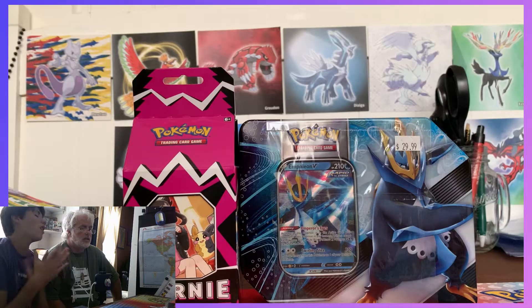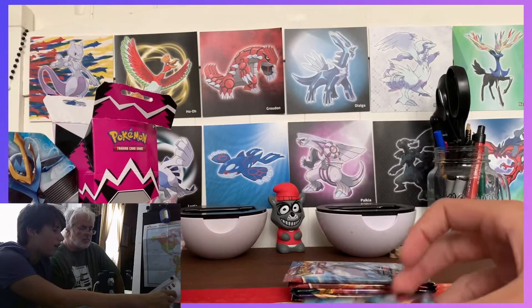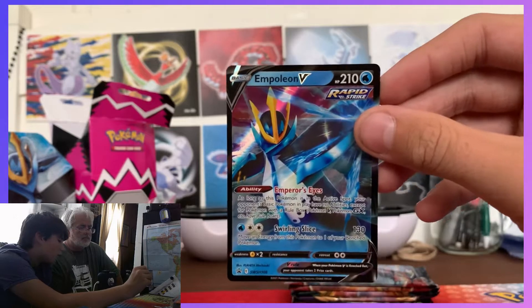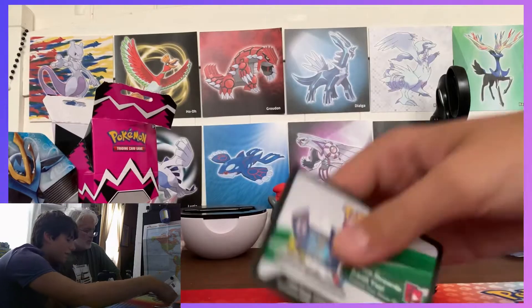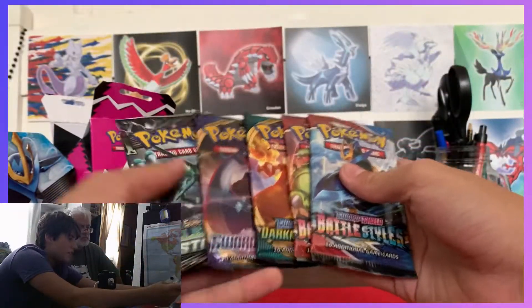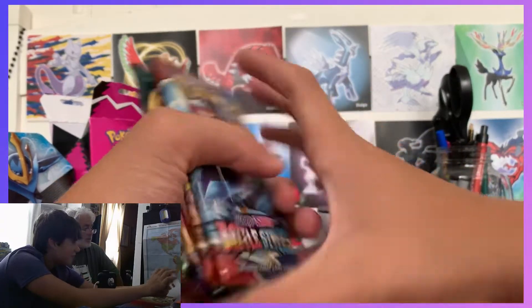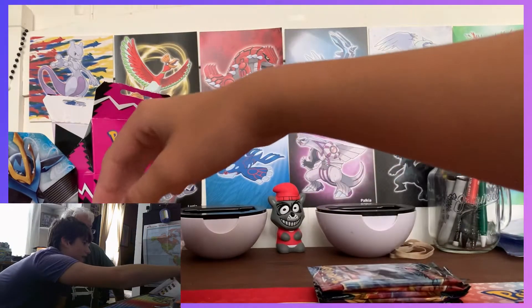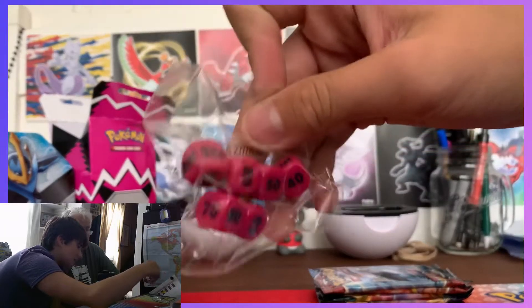Let's crack this box open right now and go over all this stuff. First off we got this Empoleon V promo — it's very cool. We're not putting it in the back since we're doing a pack battle. There's a code card and five packs: Battle Styles, Battle Styles, Darkness Ablaze, Celestial Storm, and Sword and Shield. Celestial Storm — wow.